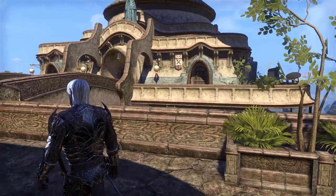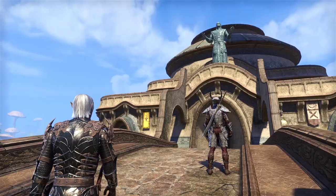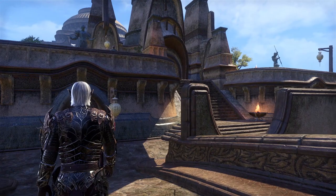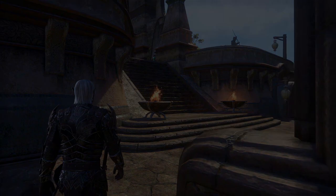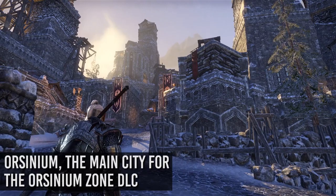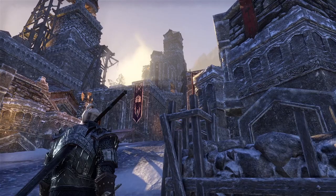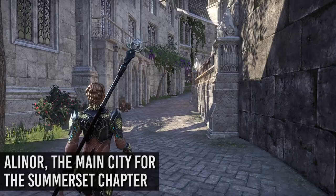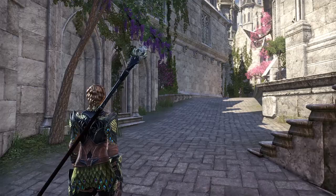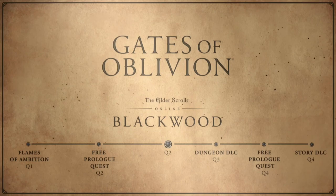ESO, like any MMO, can be a time and money sink, but it's ultimately up to you how much you spend. Downloadable content breaks down into three categories: Zone DLCs, Dungeon DLCs, and Chapters. In an average year, ESO has four content drops: a dungeon pack in Q1, the chapter in Q2, another dungeon pack in Q3, and a zone DLC in Q4. Zone DLCs and Dungeon DLCs are only available through the in-game crown store using crowns, the premium currency. Previous chapters also make their way to the crown store once the newest chapter releases.